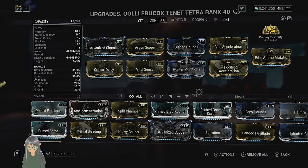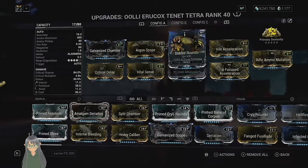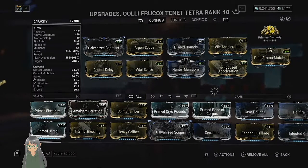For Rivens, I don't really want to invest heavily in this weapon, but if you're super into Rivens, I'm sure you could do CCCD — compress these two mods down to one, and then put a Bane in the slot that you saved.